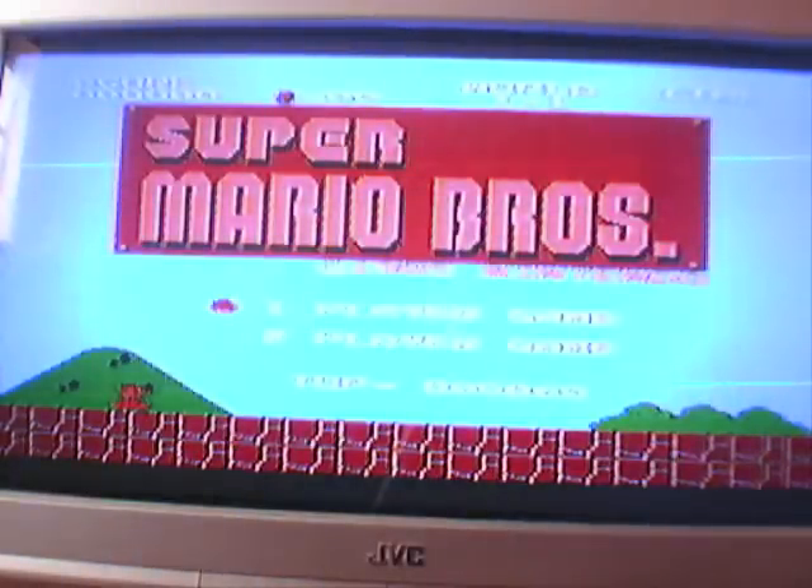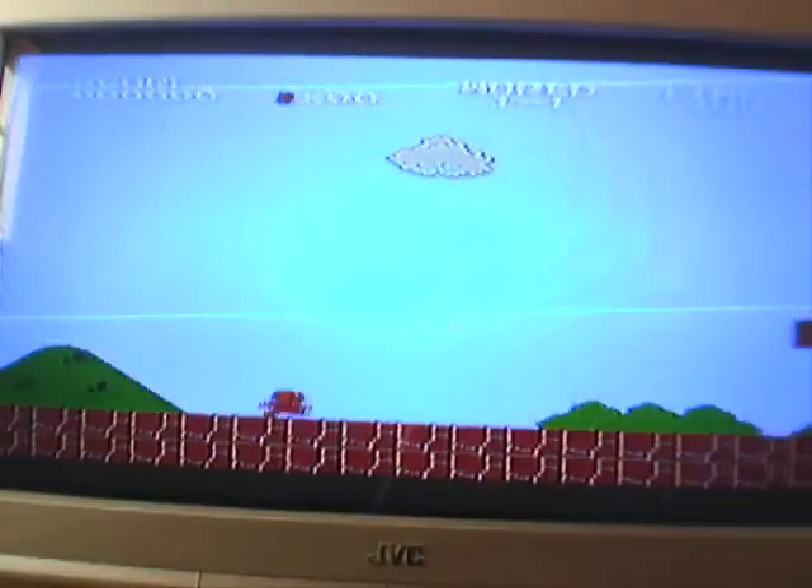So once again you've got one-player and two-player game, and you've got your score, the amount of coins you've got, what world you're in, and how much time you have. We're going to do two-player. World 1-1, six lives. You have six lives to start with.